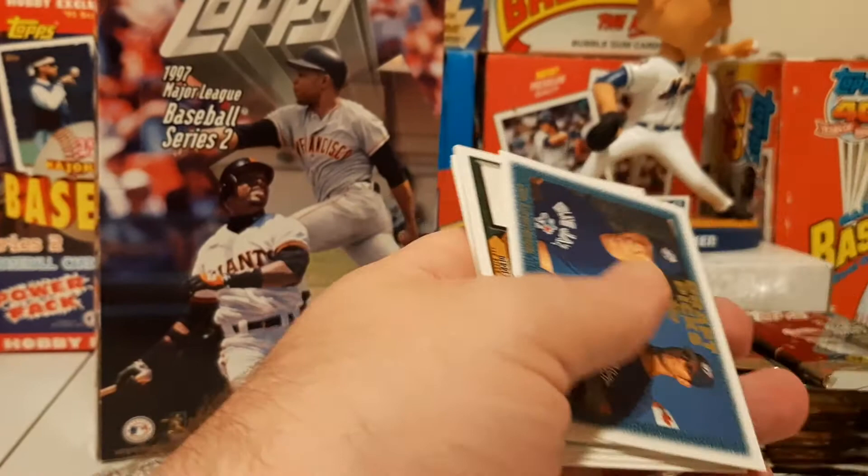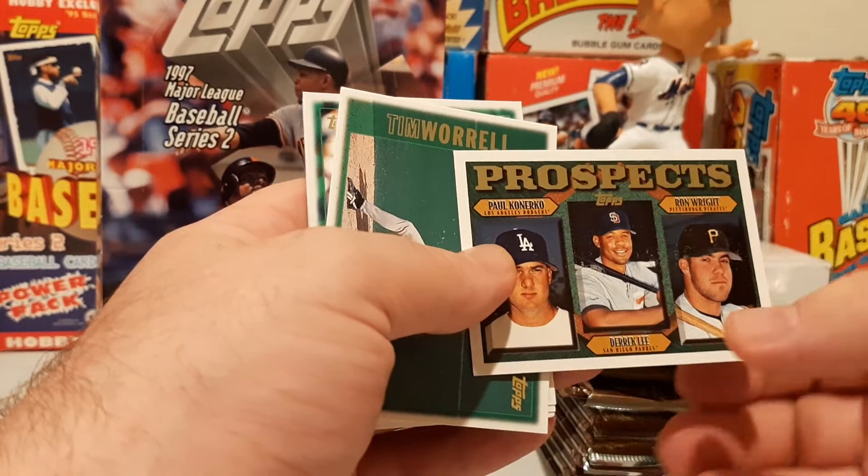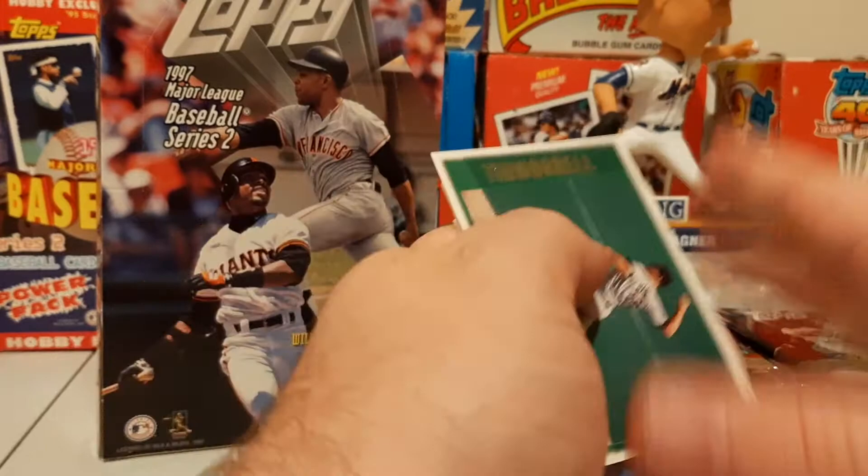Here's draft picks of Pete Tucci and Joe Lawrence, and prospects of Paul Konerko, Derek Lee, and Ron Wright. Nice Paul Konerko on there. Jamie Moyer, Ed Sprague, Shane Reynolds, Todd Stottlemyre, and Rick Aguilera.